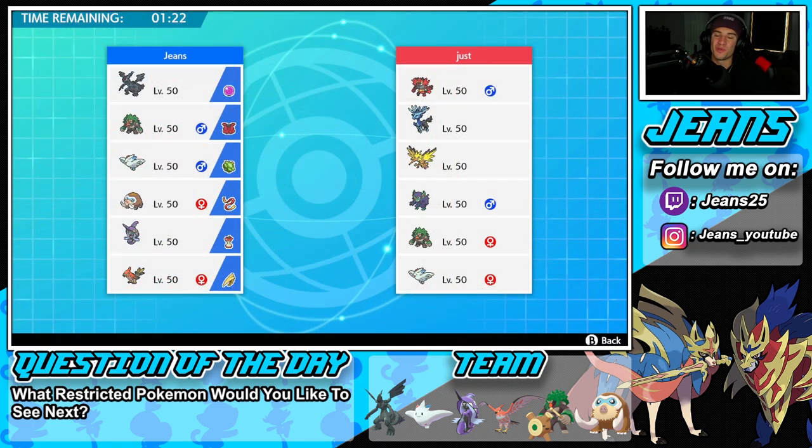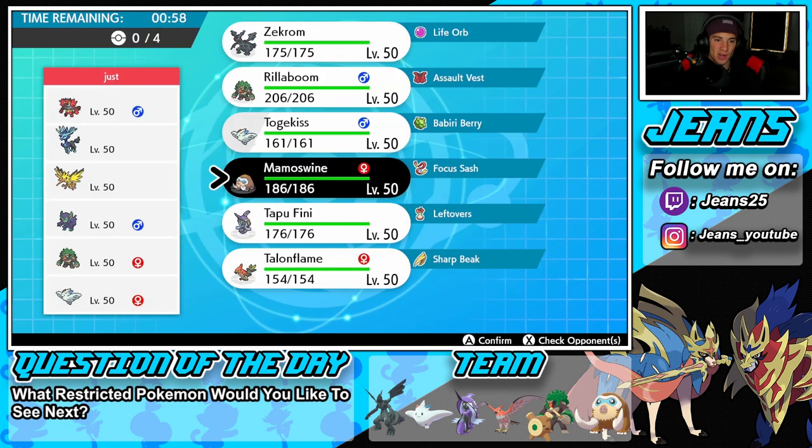Looking for our first win. Last battle we ended up losing — that Shadow Rider Calyrex had a Focus Sash after we hit it with a huge Bolt Strike. We're going up against a Xerneas team in battle number two — they also have Incineroar, Zapdos, Grimmsnarl, Rillaboom, and Togekiss. I kind of like this team. How should I go after this one? I'm thinking of leading with...